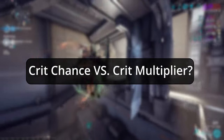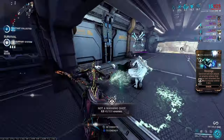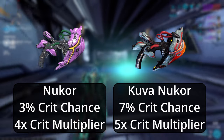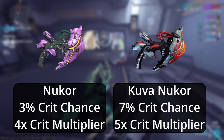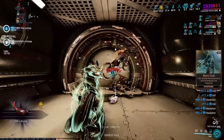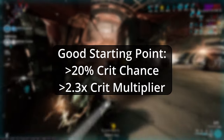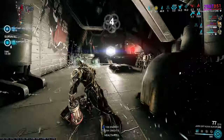For Harrow, the crit multiplier is actually more important than crit chance, since he already provides crit chance to all weapons with Covenant. So it's more important to look for the highest possible crit multiplier. For instance, one of the best secondary weapons for Harrow is the Nukor or Kuva Nukor, which have an insanely low crit chance but the highest crit multiplier of all weapons in the game. All that said, if you have a weapon with good crit chance and a better-than-average crit multiplier, go for it. My golden rule is to look for a weapon with around 20% base crit chance and a crit multiplier of 2.3 or higher — whether primary, secondary, or melee.